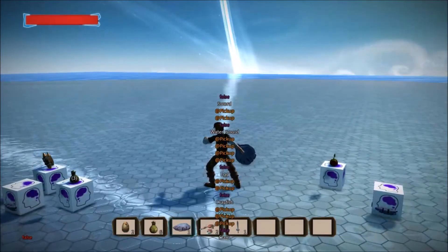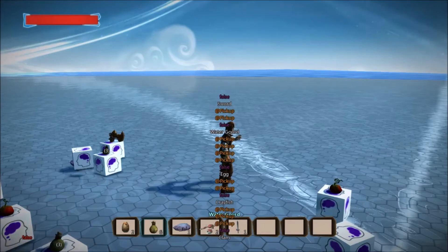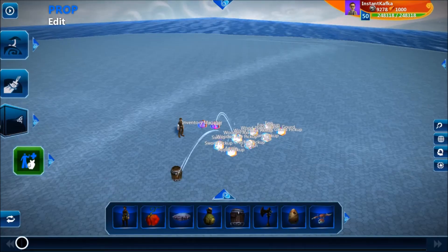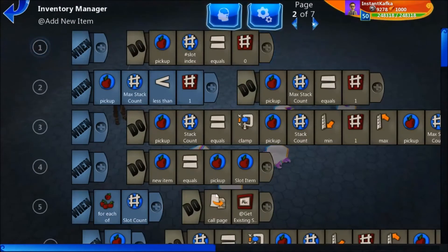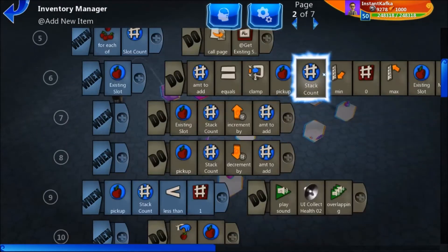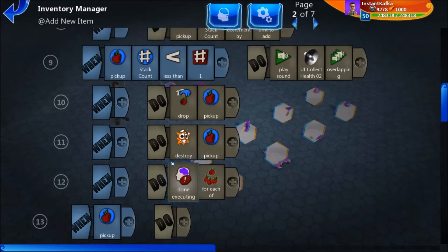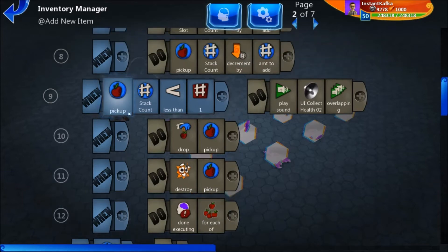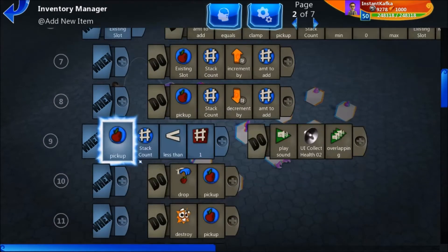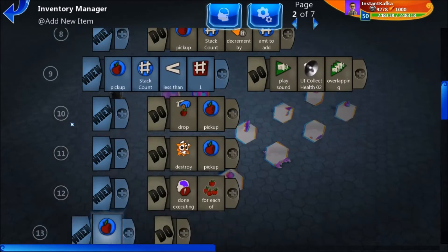You can go through and equip different things in the inventory. The key reason this works is because I do a lot of looping through the inventory items, and when I find something or a particular condition is met, I do this — 'done executing for each of.' What this does is it exits the current 'for each of' loop right here, immediately exits it, and continues on to the next line outside of the loop — so that would be this one right here.